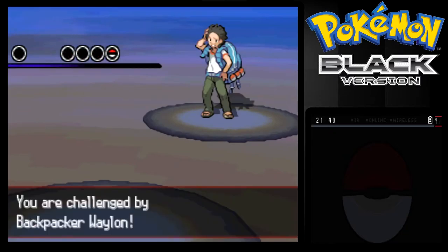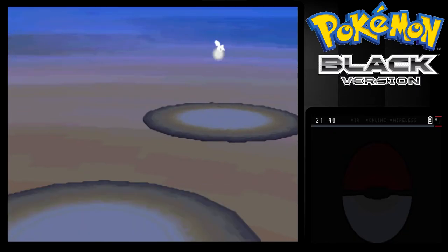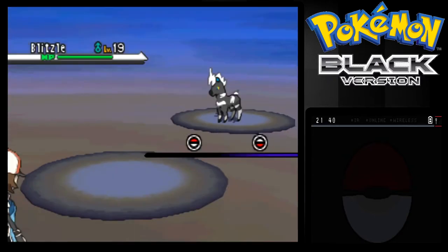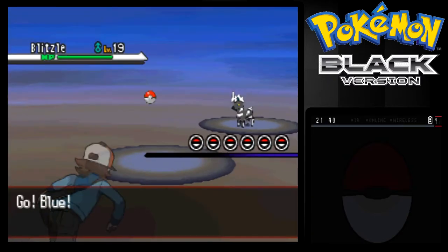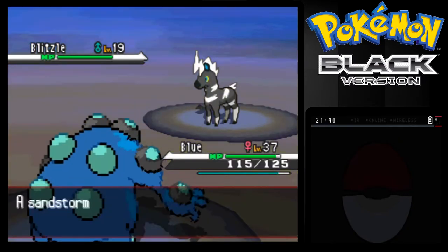Okay, we'll battle, I guess, but you're going to lose because my Pokemon are overpowered for this route. It's Backpacker Wylon and he only has one Pokemon — a Blitzle. But we still have Mud Shot. Sucker.